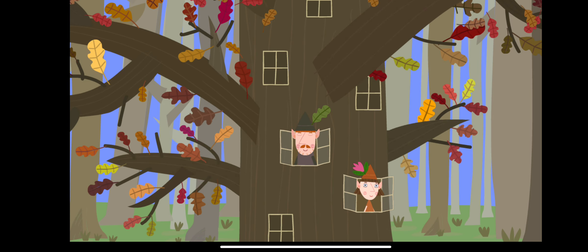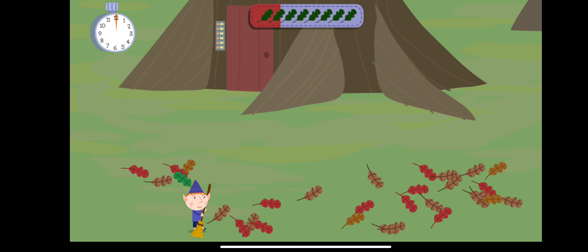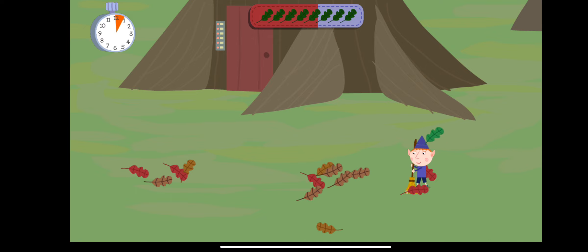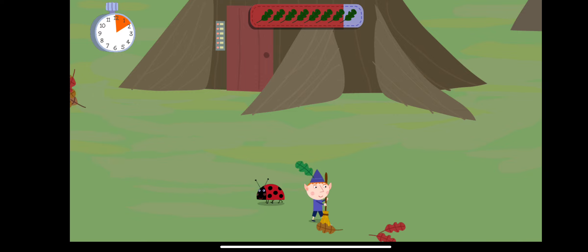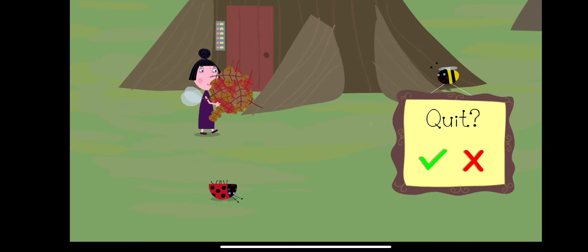Autumn, and the great elf tree is losing its sweeping leaves. Help clear away the leaves before the time runs up. Move the leaves to the edge of the screen. You're nearly there. Nanny Pelub has brought back more leaves from the little castle.